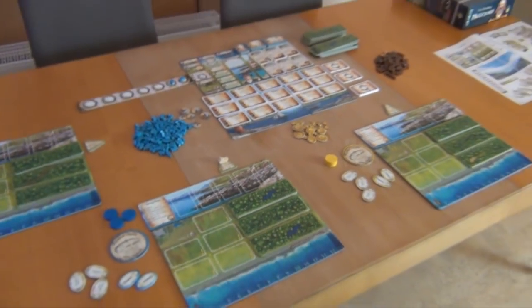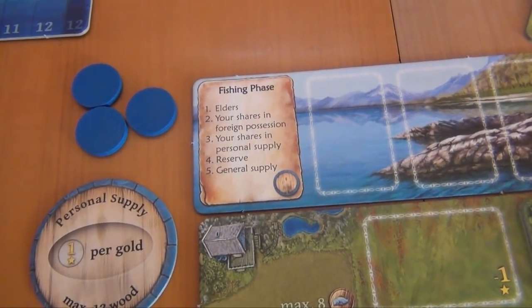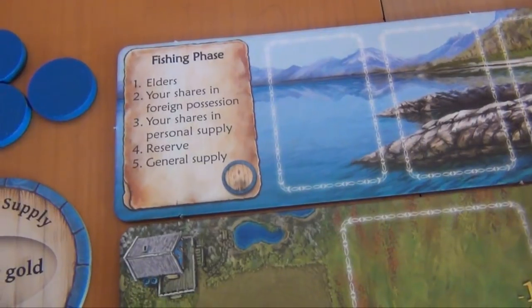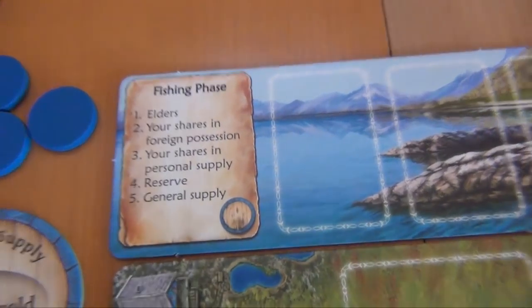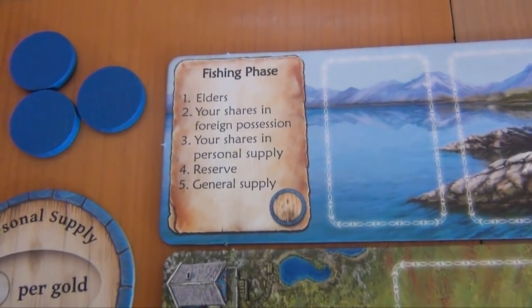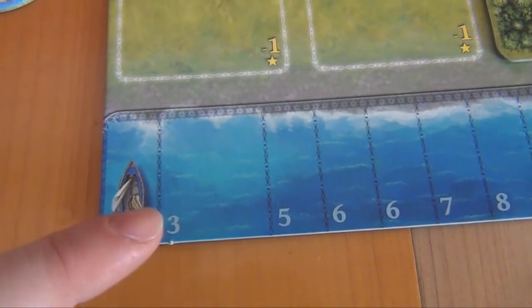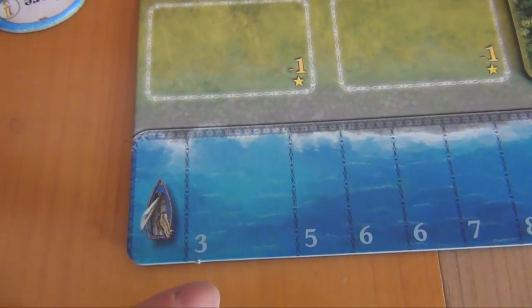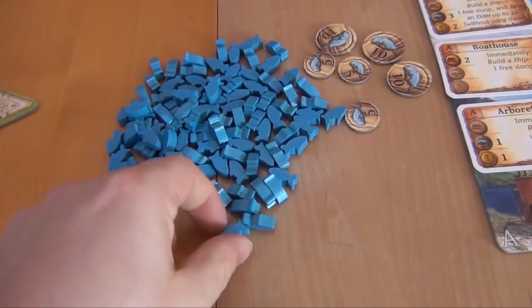And then we can already start the game. Each round — and the game will go for seven rounds — is split into three phases. First we have a fishing phase, then we have the work phase which is the heart of the game, and then the returning home phase. The fishing phase can be played simultaneously, and what happens is that everybody looks at their fishing track — the hall size is the lowest uncovered number, in this case three. So blue takes three fish, and the other players do that simultaneously.